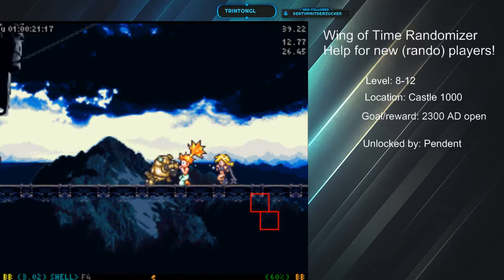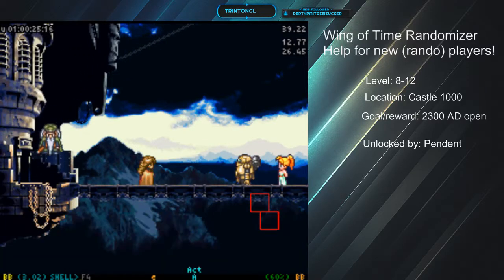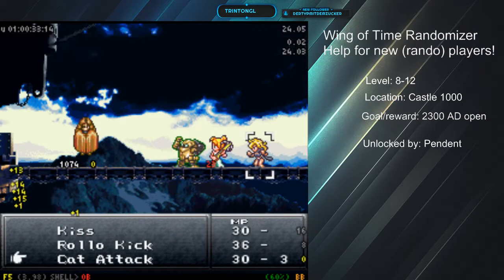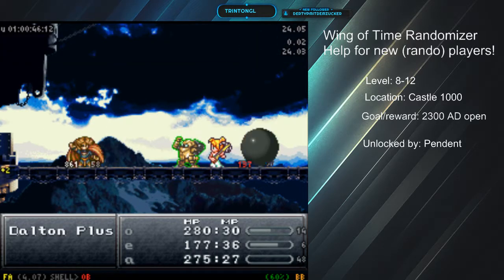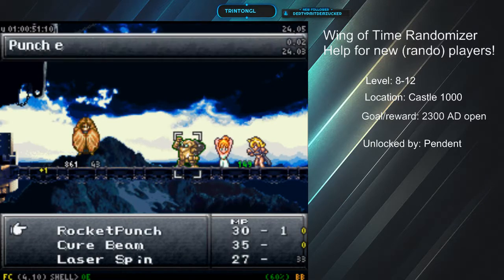And in place of the dragon tank, we have Dalton — it's actually going to be Dalton Plus. He does his opposite element attack: if we hit him with ice, he'd hit everybody with fire; if we hit him with fire, he'd hit everybody with ice. Dark, he'd do lightning; lightning, he'd do dark. Use dark and he takes everybody's HP down by half.